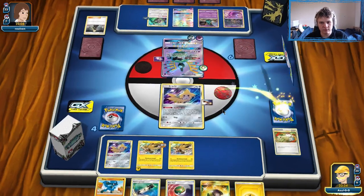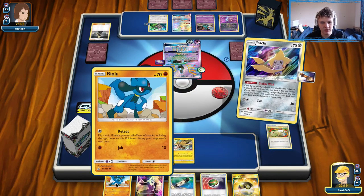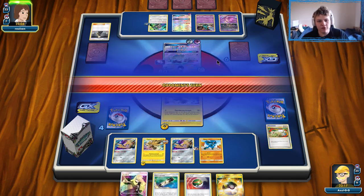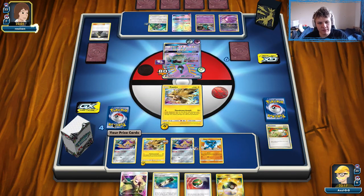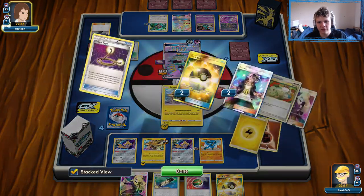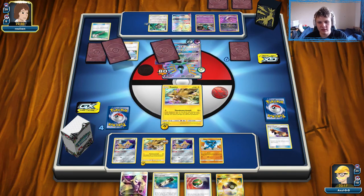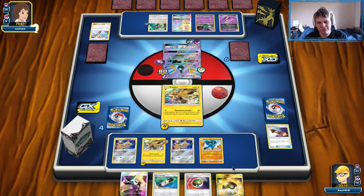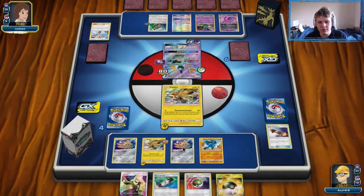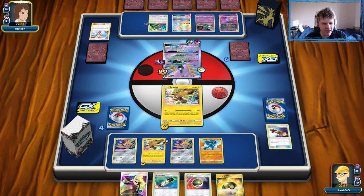I definitely should grab the Cynthia. Then we're going to go into the other Zapdos here and keep the damage split up — don't let them draw a prize. I could bench the Riolu — I think I will. We're probably going to want one at some point. Hit for 80, so we're about to go down to two prize cards — we're getting very close to being able to win this game. There's a Field Blower, so we're up to five items now. Not quite enough for a Trash Lance to one-shot, but we will be hitting that point next turn.